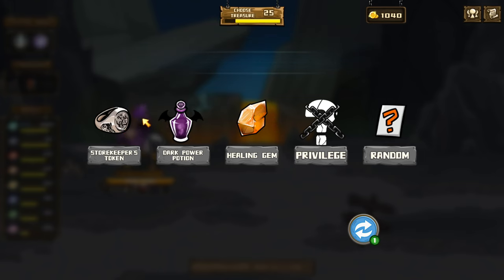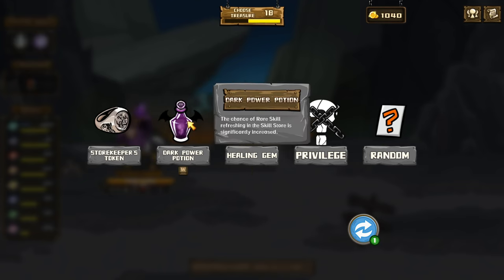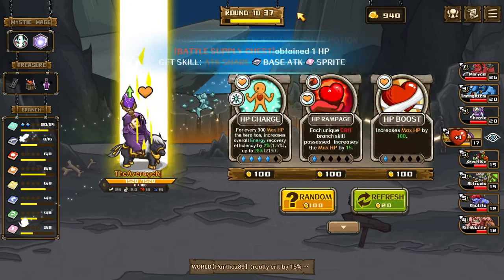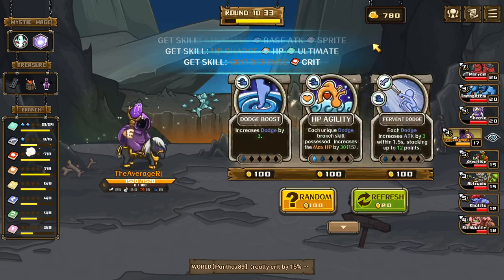Hey, the first four refreshes are free — catch a rare skill, that one's good. Cover two left, the three skill store refreshes — just do this one. We're gonna survive, we're gonna survive. Do this for more HP, HP charge for defense.